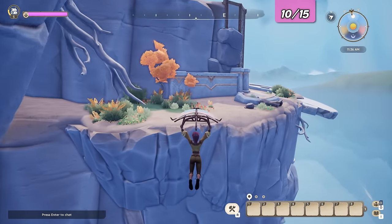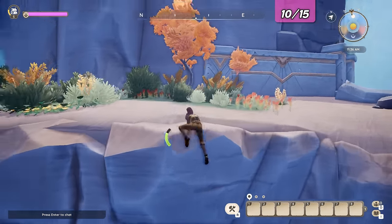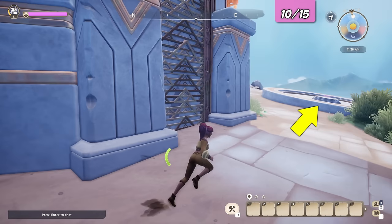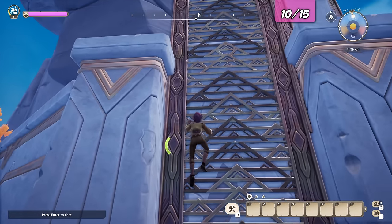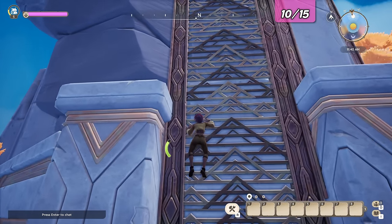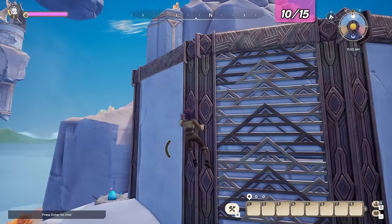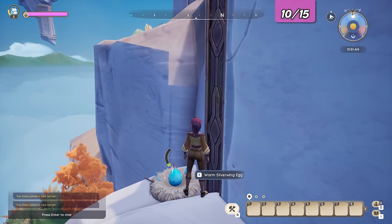Again, this presumes you are following our guide — if you are starting here you might already be at a different location. Over there is the teleporter location for this island, so we are now on the southern part of the island. There is a large grid to climb up. Almost at the top there is a ledge on the left side with an egg. Number 10 sorted.